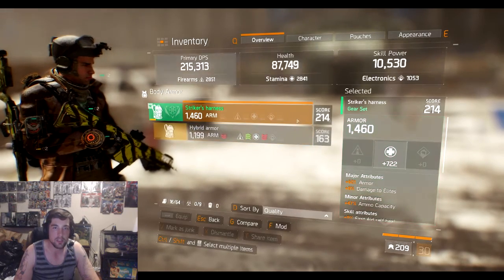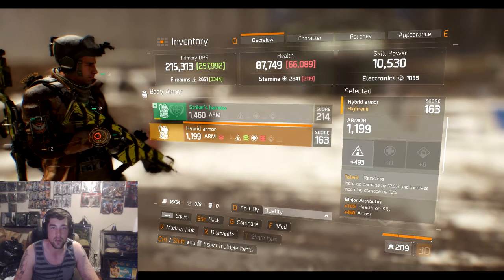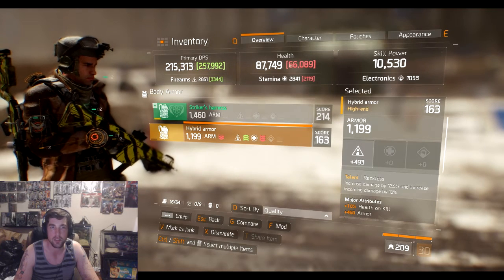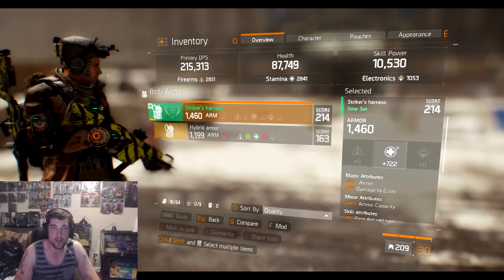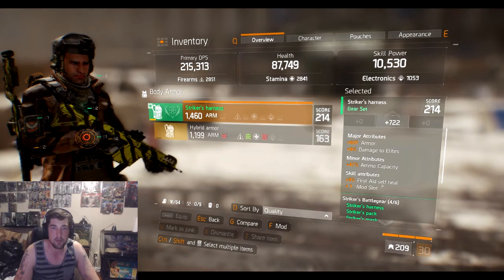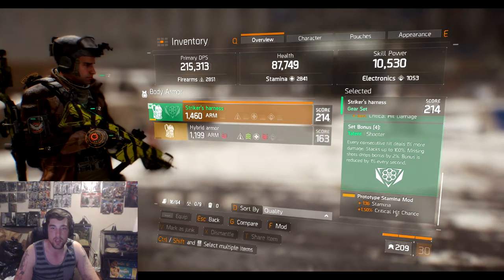Starting with the armor: I've got a Striker's Harness — you guys will recognize that, it's my old armor. It's got Reckless on it, which will bump my DPS up drastically but drop my health to 66k — don't want that. So the Striker's Harness has 722 stamina, 601 armor. I did recalibrate it for a mod slot and stuck in a stamina and crit hit chance mod.